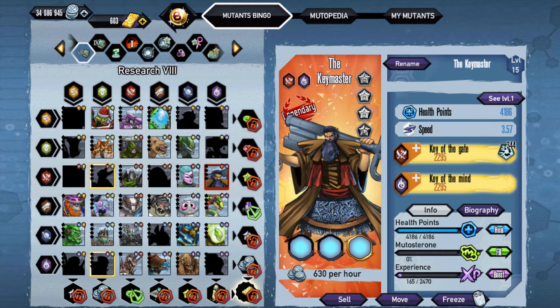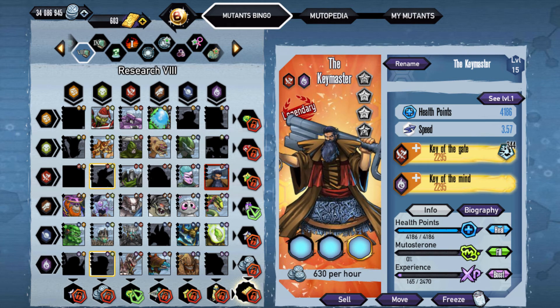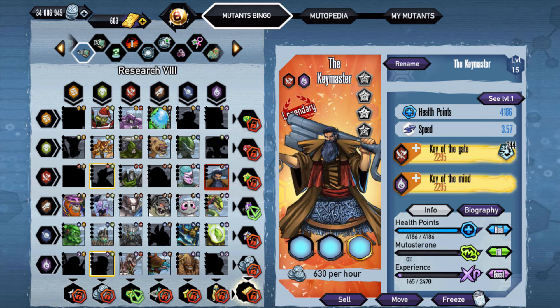Hopefully you guys got them, and hopefully you got all the other mutants as well, because that furnace is gonna help out a lot, especially with gold. Let me know if you guys want to see any other mutants — I will try to get to those as well as platinums and stuff like that. But that's gonna be about it for this one. Thanks for watching, hope you enjoyed, and we'll talk to you guys later.